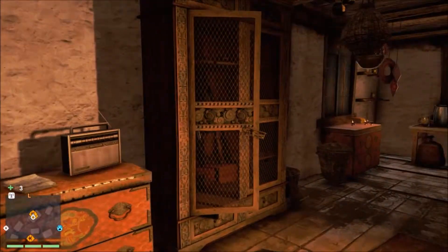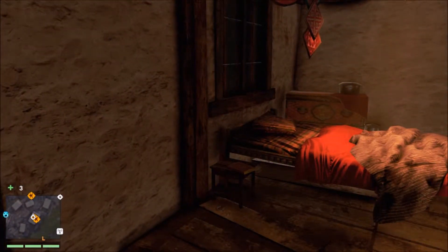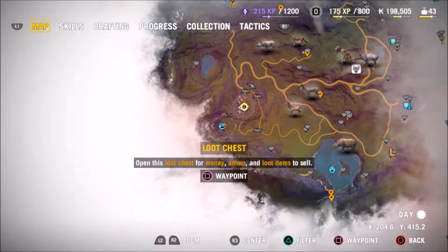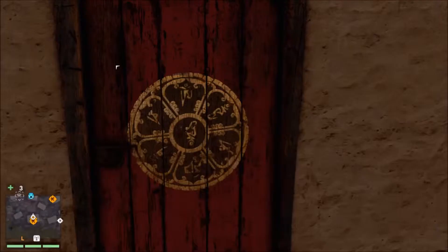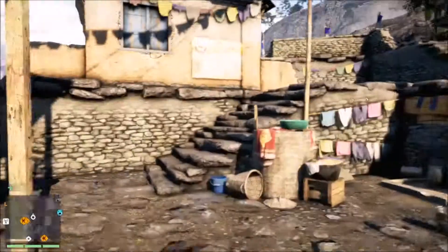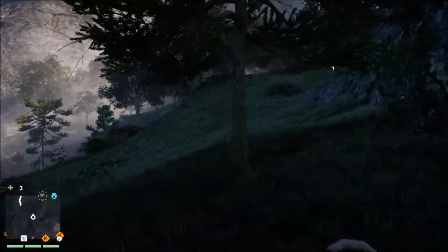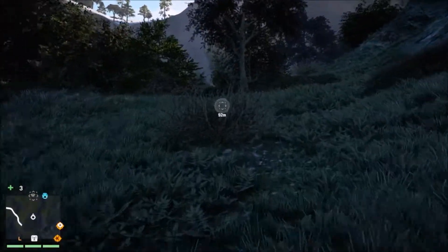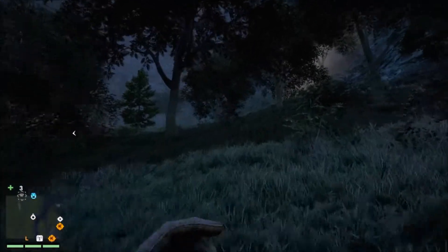Hello everybody and welcome back to Far Cry 4. I am your host Valon4 and in today's episode we are going to have a look around here. We're going to see if we can find an unknown location just down here. Let's set a waypoint, exit this door and find our way up there. We're going to pick up a couple of XP items today, try and level up again, get some more skill points going, maybe craft some more items if we can find some more animals.